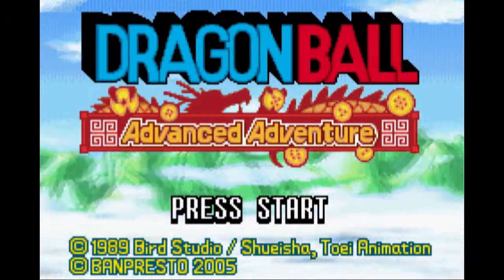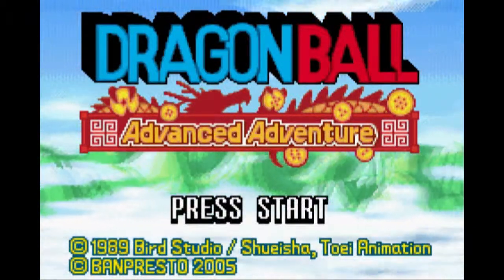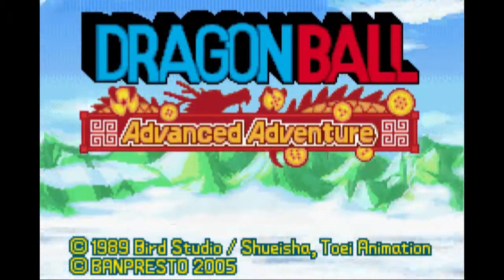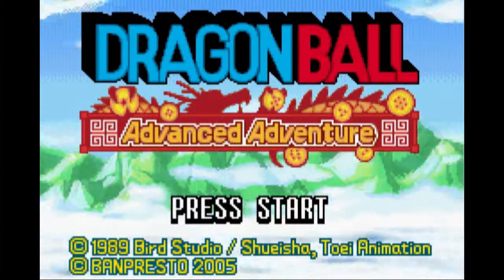Hey everybody, it's Bajorarty and welcome to Let's Play Dragon Ball Advanced Adventure. In this Let's Play I'm going to be showing you how to do all the story mode through Goku, get all the items, defeat the last boss, and probably at the end I might run through the story with Quillen. So let's jump in.